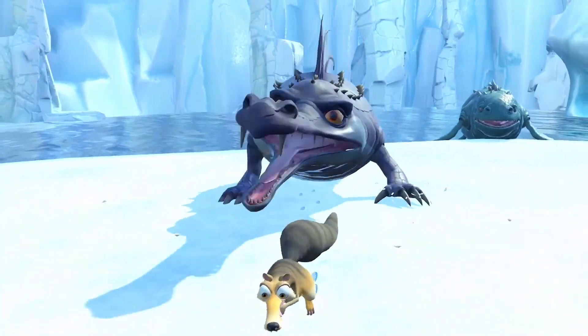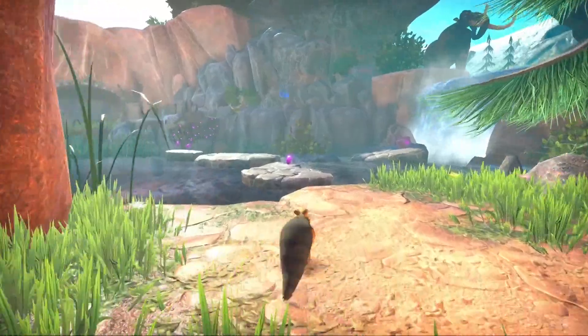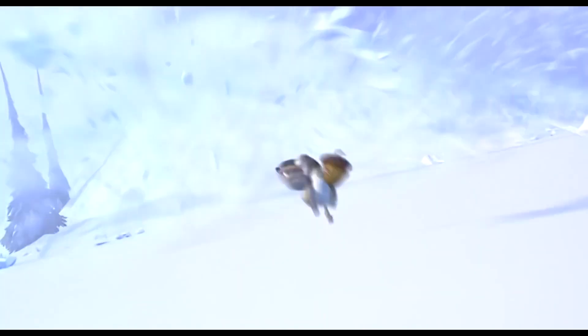Next we see these prehistoric monsters from Ice Age 2, and as we can see Scrat has nuts of steel — he ain't afraid of any danger. Which makes sense after all the terrible things Scrat has gone through in the past. This is probably a cakewalk to him.